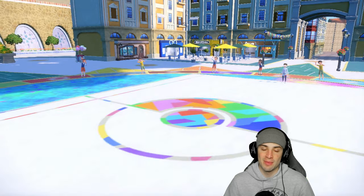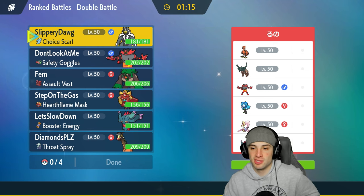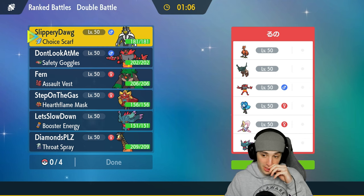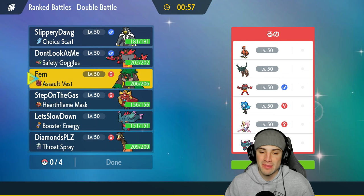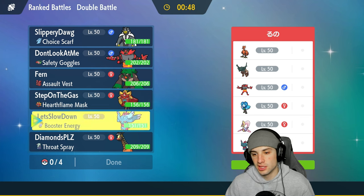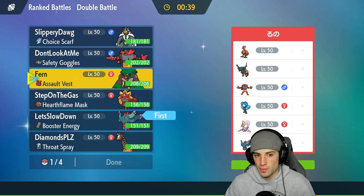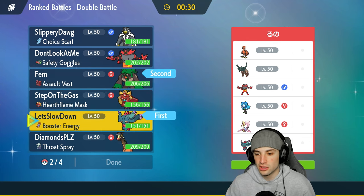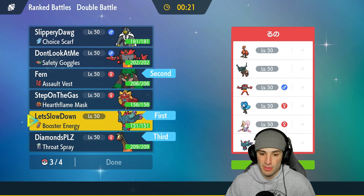Moving on to our third and final match. We're going up against Galarian Zapdos — love that bird. They also have Flutter Mane for special attackers, Incineroar, Ogerpon, and Cresselia. Cresselia is a great Trick Room setter. I'll try to set up with either Ogerpon or Flutter Mane turn one. For the lead I think Incineroar could be better, but actually they have Defiant so I'm going to go Rillaboom. I'll go Flutter Mane with Booster Energy. Urshifu in the back is good, and I'm going to go Farigiraf — if they want to pop Trick Room we can hang around with Farigiraf. Last but not least Urshifu, super effective coverage.